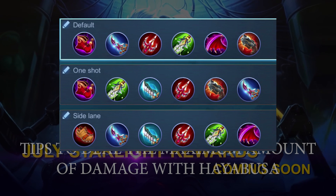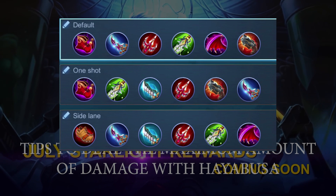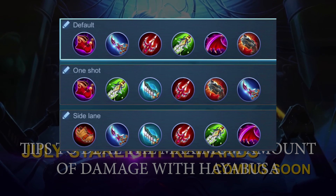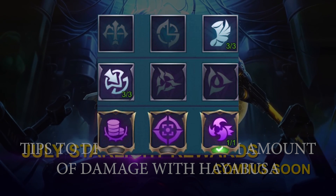These are my builds. I use the attack speed boots if I play in the side lane, because I will be more focused on split pushing. The magic shoes will allow you to ult a lot more frequently. This is how I set up the Assassin's Emblem.